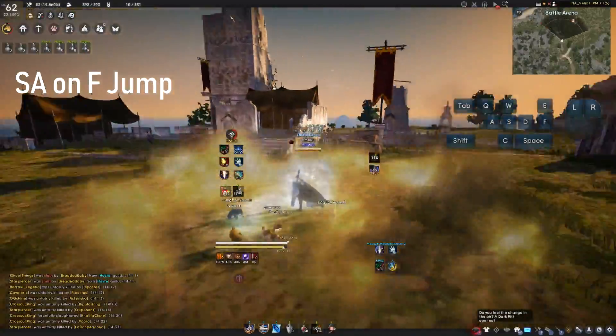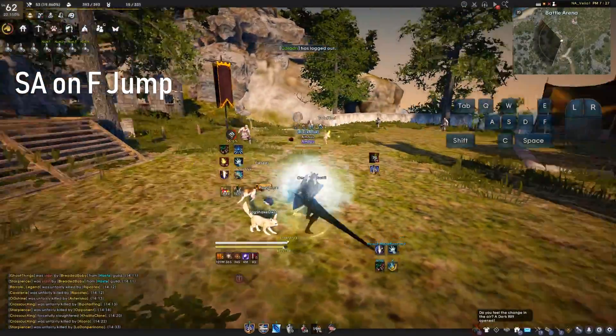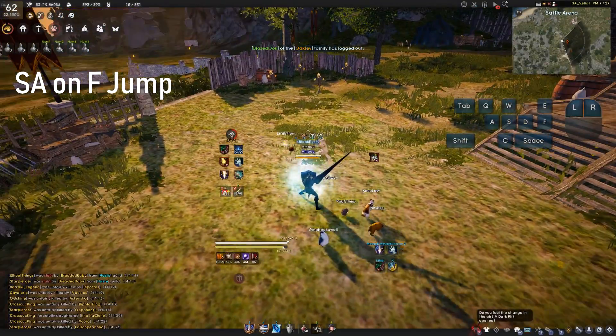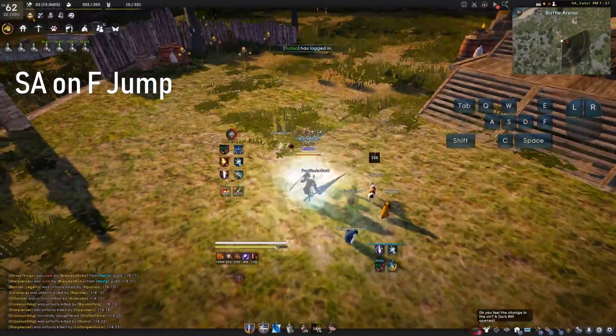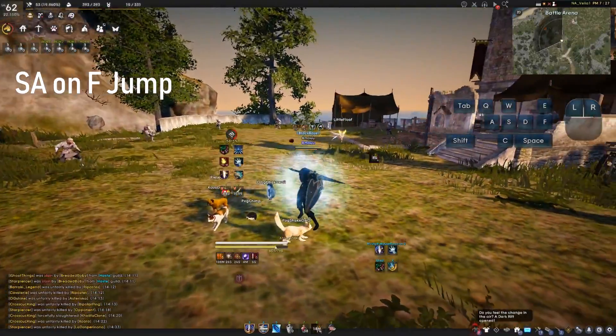The entire animation up until right about now — of F jump — is all super armor. I'll show you once again. Pop the F jump. This is all super armor; you can let this ride out without getting CC'd, except grab.